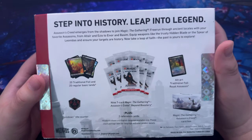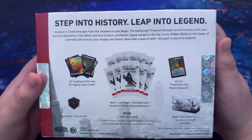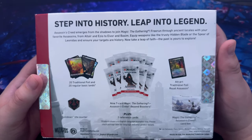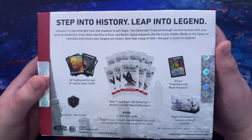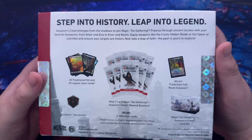Step into the history, leap into the legend — Assassin's Creed emerges from the shadows to join Magic the Gathering. Run through ancient locales with your favorite Assassins from Altair to Ezio to Eivor and Bastion. Put weapons like the trusty Hidden Blade or the Spear of Leonidas and ensure your targets are history. Now take a leap of faith — the past is yours to explore.